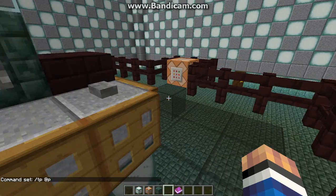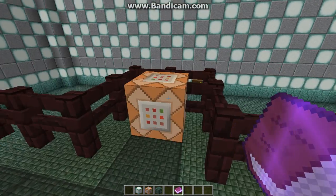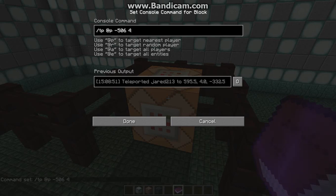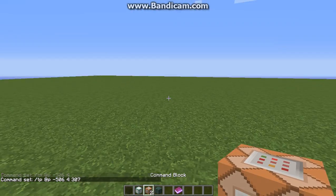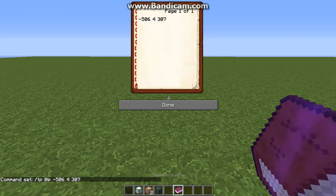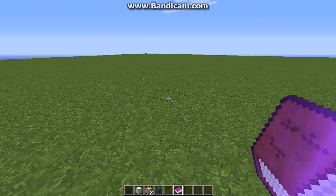I don't see it in here, so that's okay. So what we do is — 506, 4, 7, or 307. I believe it was negative 506, 4, and 307. Done. And this should take us straight to New Delaware and give us a command block. Nope, it didn't work. What did I do wrong? Negative 506. It looks like New Delaware is broken. I'll be right back, guys.